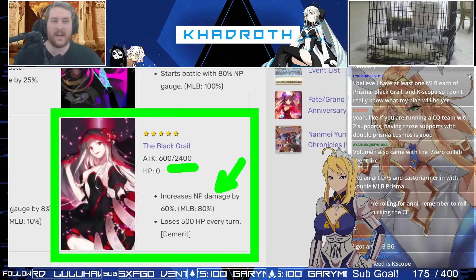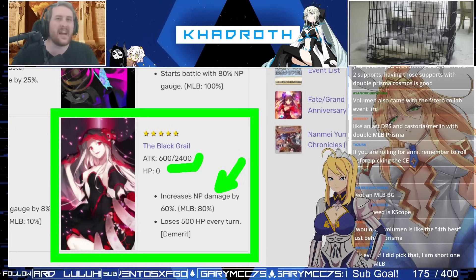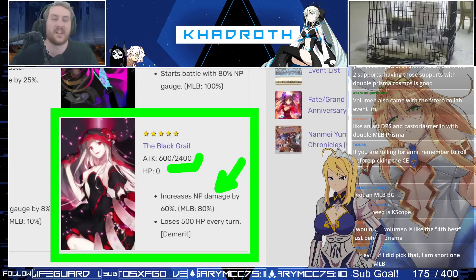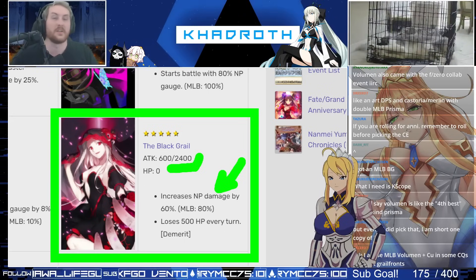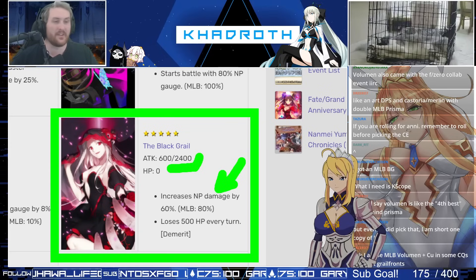On top of that, Black Grail is one of the few Craft Essences that is sort of grandfathered in — it doesn't just scale to 2,000 attack, it scales to 2,400. So it scales even more than other offensive Craft Essences in a lot of cases, making it super valuable to actually level up. You're getting a lot of bang for your buck if you do so, making it one of the first choices everyone should level in their Chaldea. I do highly recommend Black Grail.